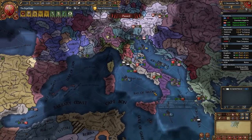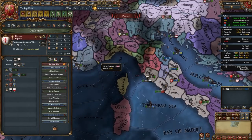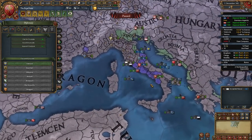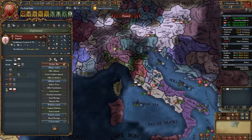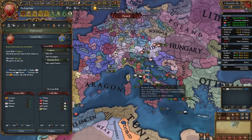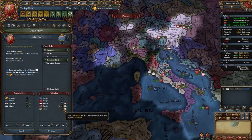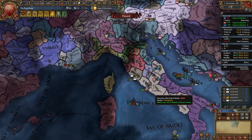Once you've cored everything from Naples it's time for your second war against one of three nations - Siena, Florence, or Provence - whichever is easiest to fight. Before declaring, check if you can excommunicate any of them. In my case Florence would be easiest but I don't have a CB on them, so I'm going to hit Provence since they're no longer allied to France. I'm declaring on Provence for conquest of this province and calling in Castile and Milan.